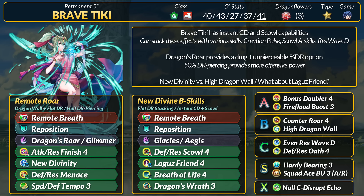For Sacred Seals, Dragon's Wrath can offer some percent DR and damage. Hardy Bearing can let Tiki fight back, and Squad Ace for more HP is fine as always. If you do swap off New Divinity, Tiki can run an Attune skill. Nils/Nailah Distrib Echo is pretty nice with Distant Counter.